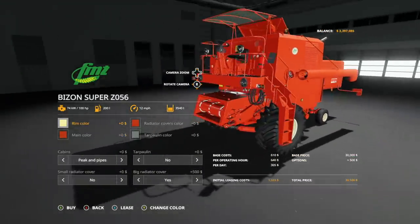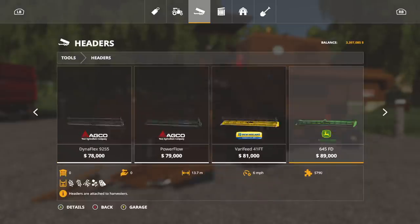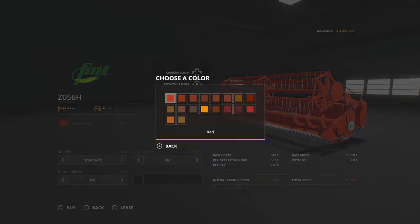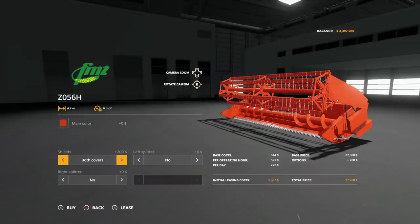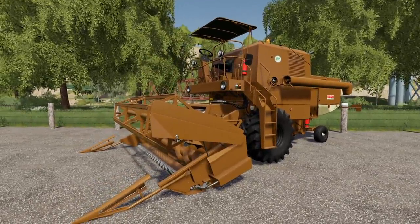We do have a header for this as well. If you go into tools and jump into headers, you'll find it — looking for the brown one. Rim color and main color are going to be exactly the same as your combine colors. You can also add shields. The customization is cool, don't get me wrong — I'm just getting a little tired of seeing the same mod over and over again.